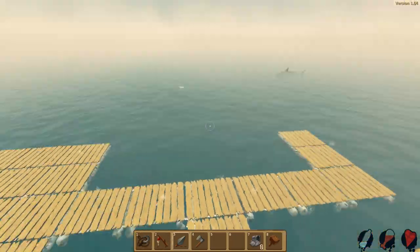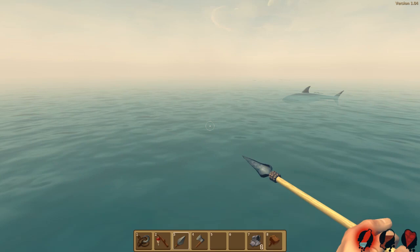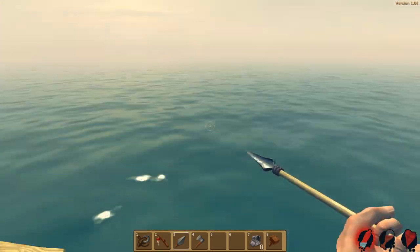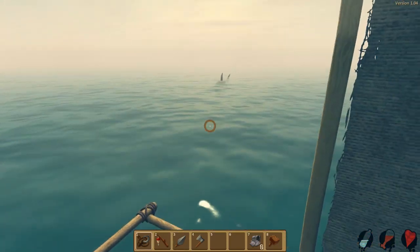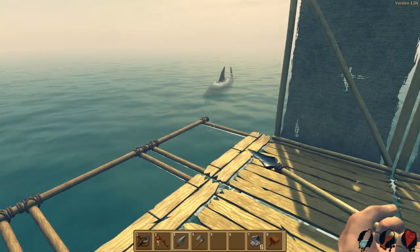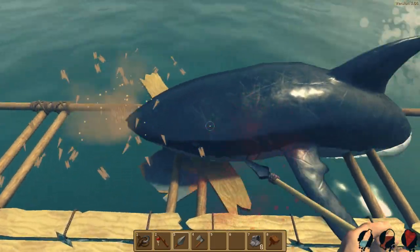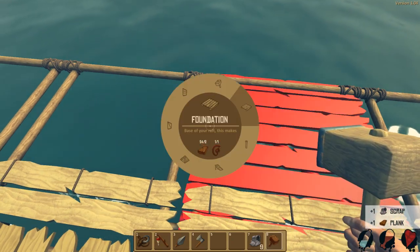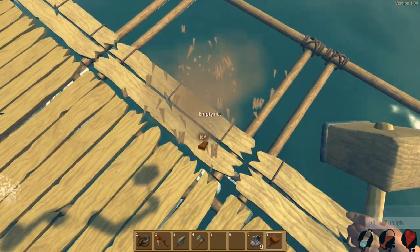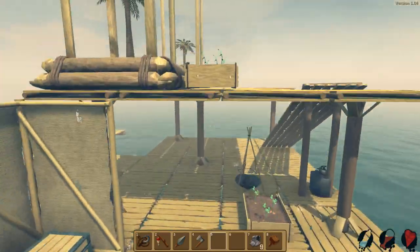This shark has taken out so much of my raft — more than all the other sharks combined. He's trained for this. Anyway, I'm going to end it here. Are you really going to attack the item net during the outro? Get out of here! I have to repair it now. Thanks for watching, guys — I hope you enjoyed. Comment, like, and subscribe for more videos, and I'll see you soon!